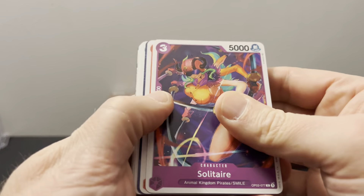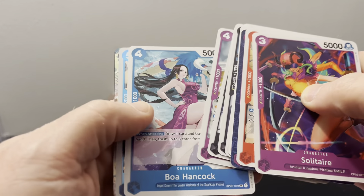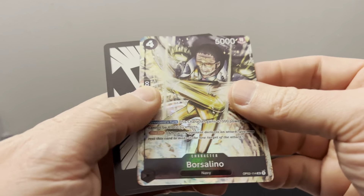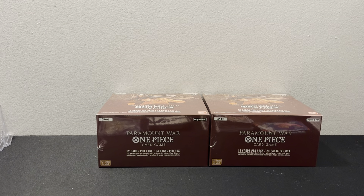The last pack kind of sucks and that's less packs she'll have. It looks like it's going to be purple — it's Borsalino. Okay, that is sick looking — that is really cool. So we got leader alt art plus an alt art in that one, and our second leader. Let's go to the next one.